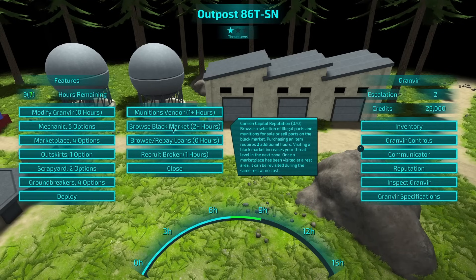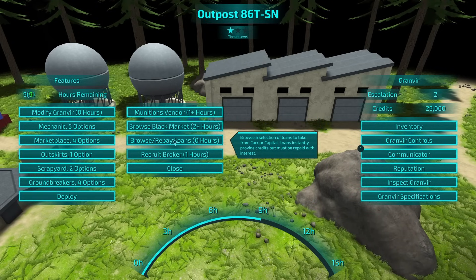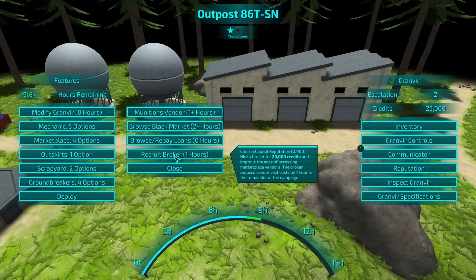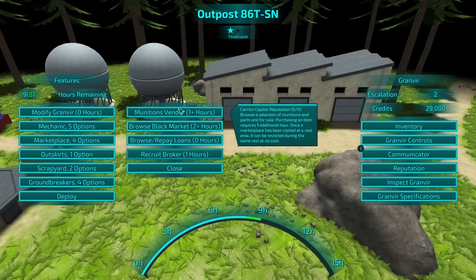Illegal parts and munitions: purchasing an item requires two hours. Visiting a black market increases your threat level in the next zone. So might not want to do that. Hire a broker for 20,000 credits and improve the ease of accessing marketplace vendors — reduces vendor costs by one hour for the remainder of the campaign. That's not a bad idea.